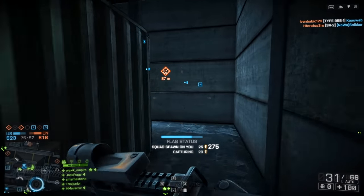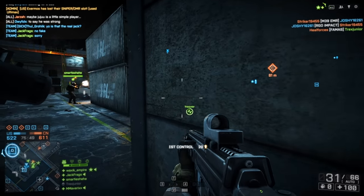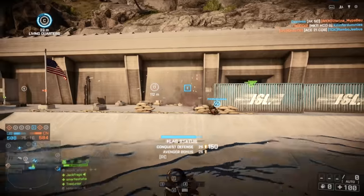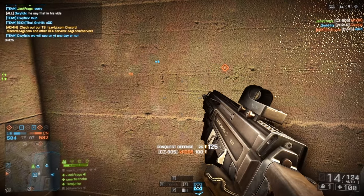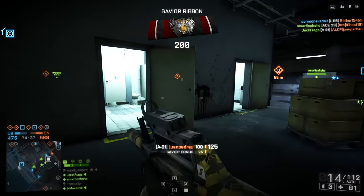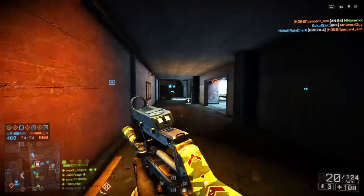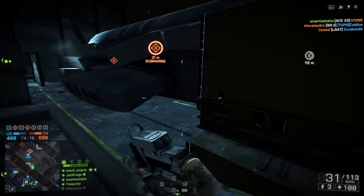Yo, is that the real Jack? No, fake, sorry. Where were you killed from? He says that in his vids — oh, on his attack boat. Watch out, you're in the water. What did that guy say — 'we will see on YouTube one day or not'? Well, you'll see later today my friend. What gun is this, the A91? That fires fast — enemies have taken this point back, this could be a good little fight. I need to use this weapon — this is the one right here. The rate of fire on it is mad.